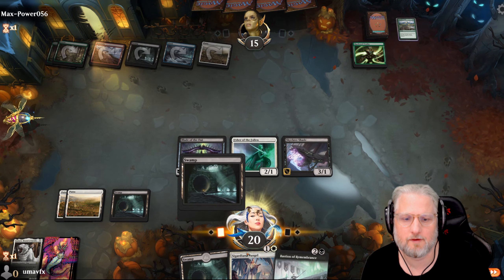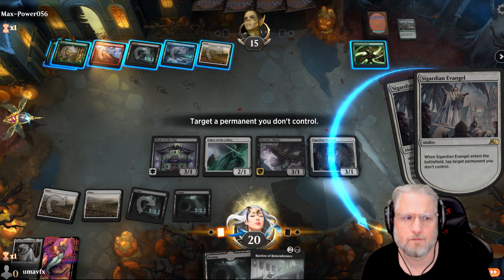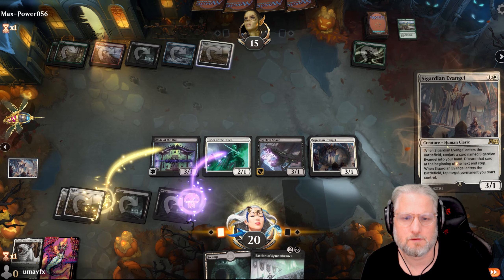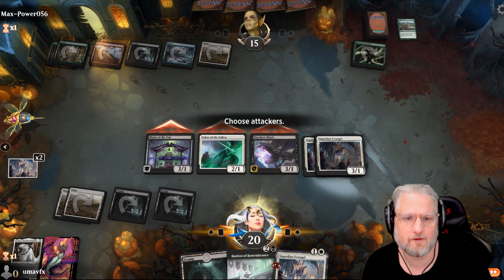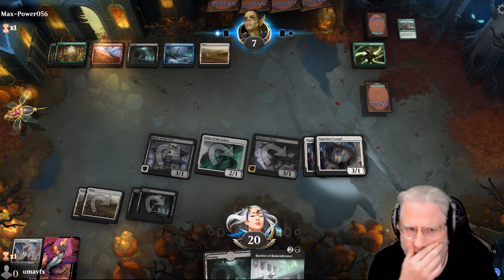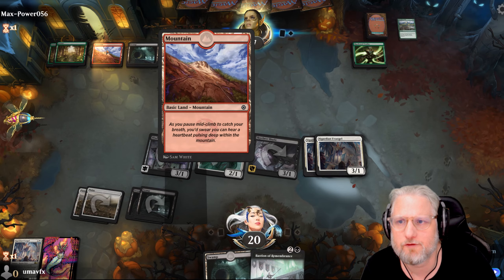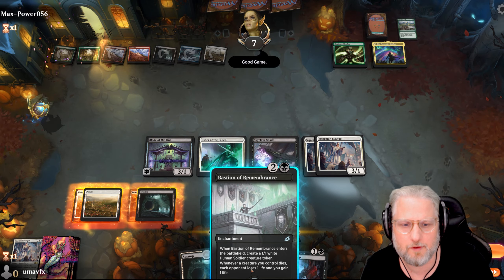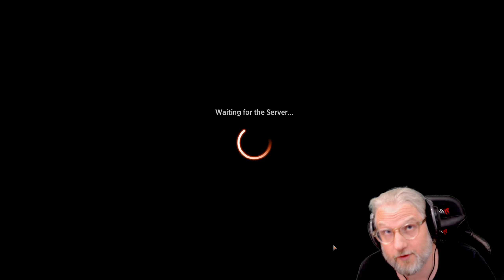We go one guy - boom! I'm just gonna tap and punch. Next turn our best draw is Lurrus probably. Hopefully he doesn't board wipe - one two three four five. Nice, I gave him that but it's too slow though. Good game! This card is awesome but slow. We got him - this was a really good hand. Let's hope we carry this all the way to seven wins.